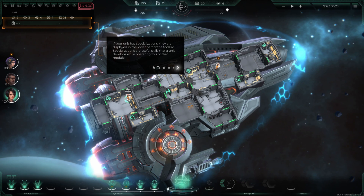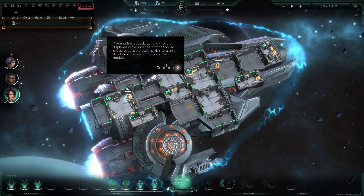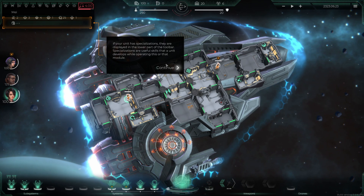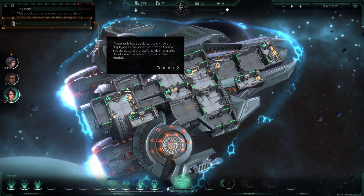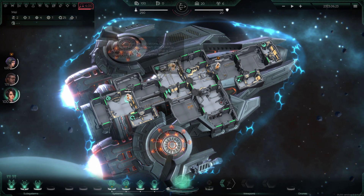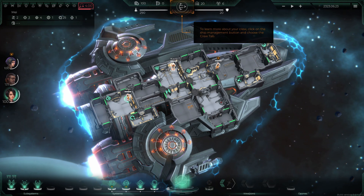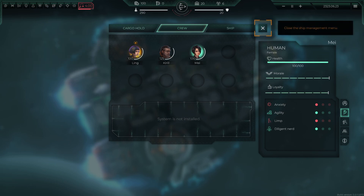I suppose you have to choose who to send to different areas. If your unit has a specialization it's displayed in the lower part of the toolbar — specializations are useful skills a unit develops. This one is an engineer, so she's low on repair skill but is an engineer — that's going to be hard to remember. To learn more about your crew, click the ship management button and click crew.